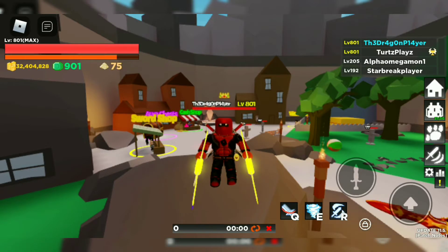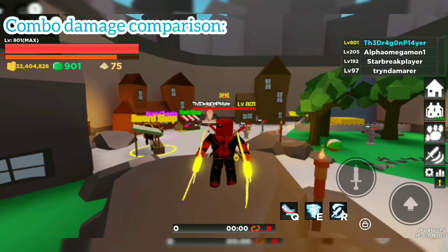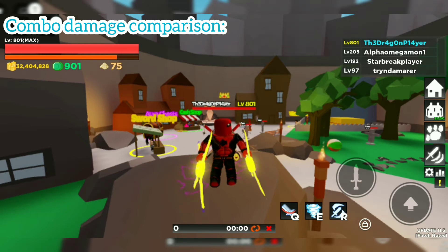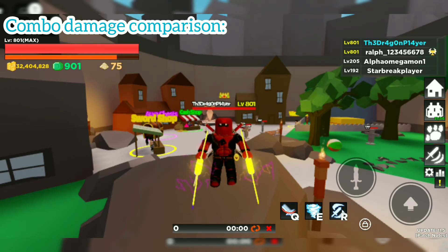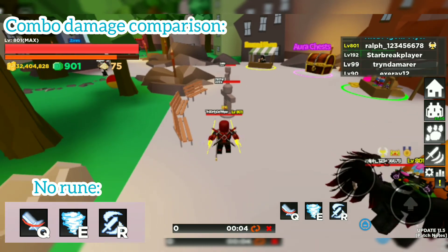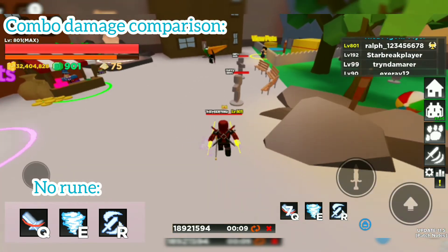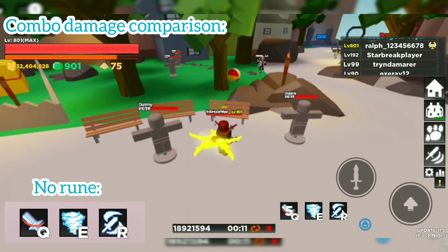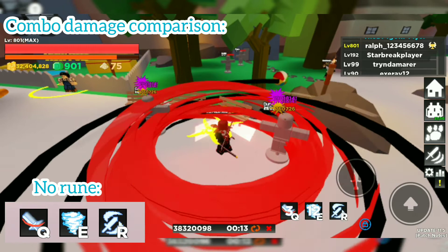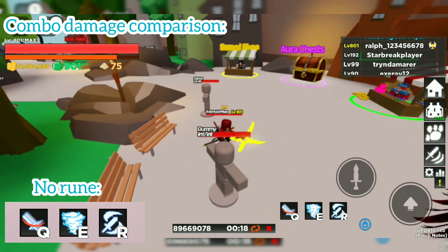Next we're going to do a damage comparison of each combo. We'll test without a rune, with a rune, with Calamity, and with Havoc. Let's start without a rune: Acceleration Divider, then Whirlwind, then Sword Splitter.